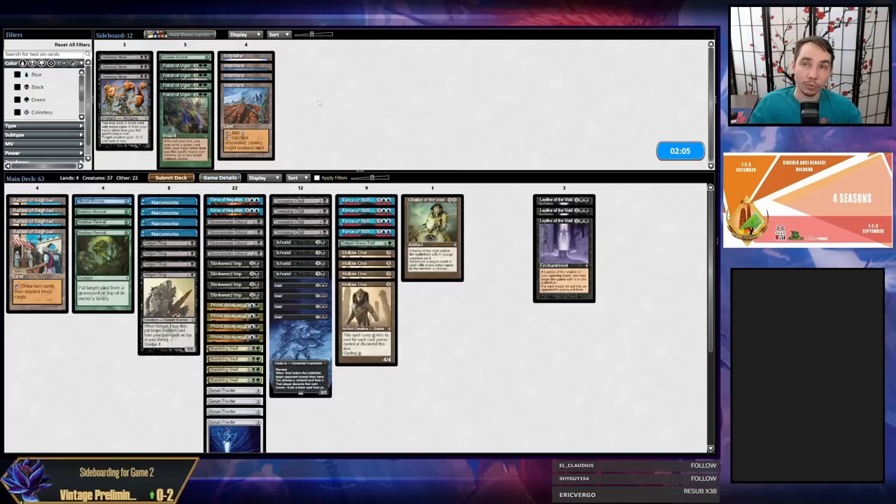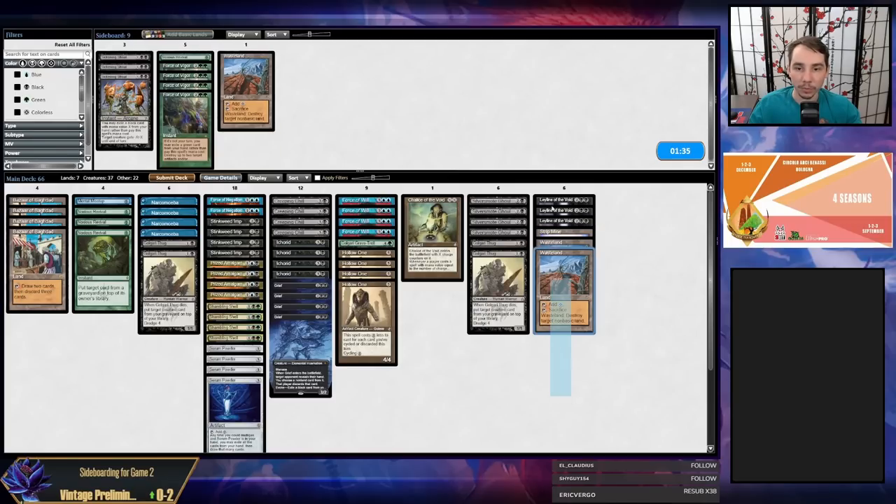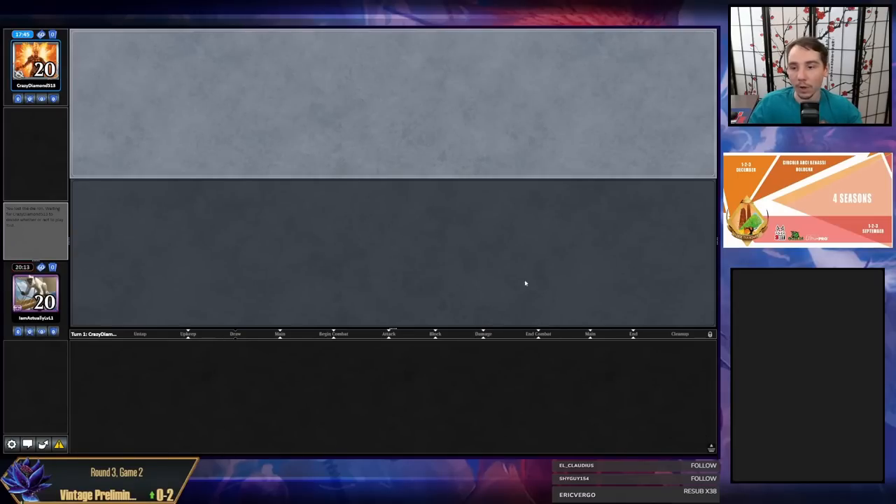If they do a 360 — bring in Leylines, don't reveal Lurrus — then in game three we can make a change. I don't know if my opponent has Wastelands or Sagas either. I think I still just want to board in six cards — Leylines and strip mines. I kind of like this idea. I want to keep the Revivals because my opponent could easily be a Wasteland deck. I'll try this. I don't know how good it is, but I'll try it. That was an odd, odd game.